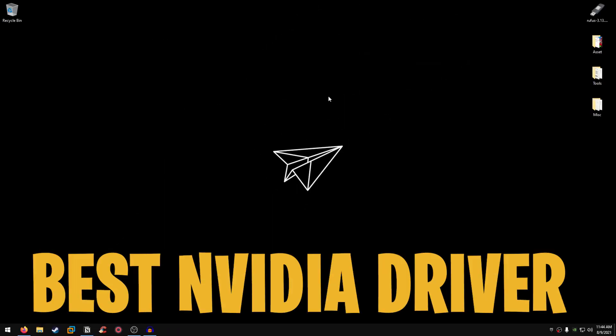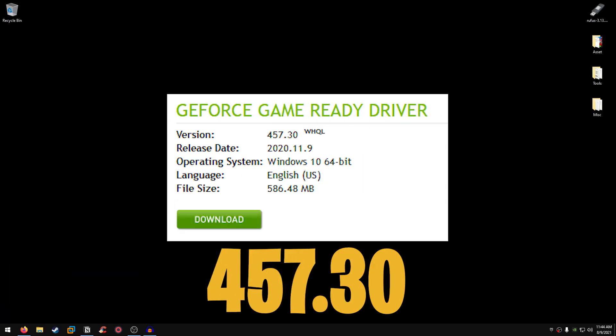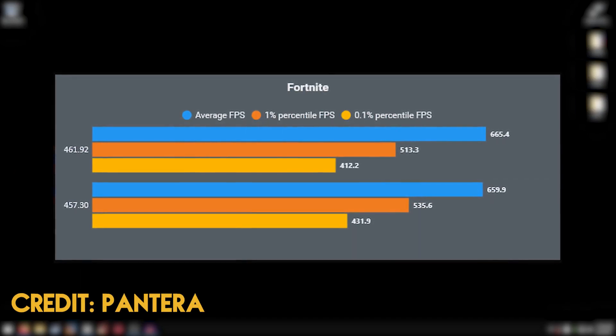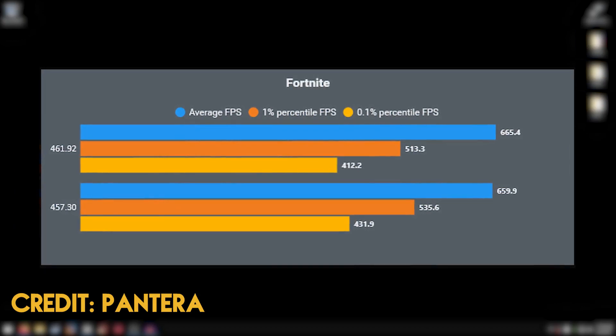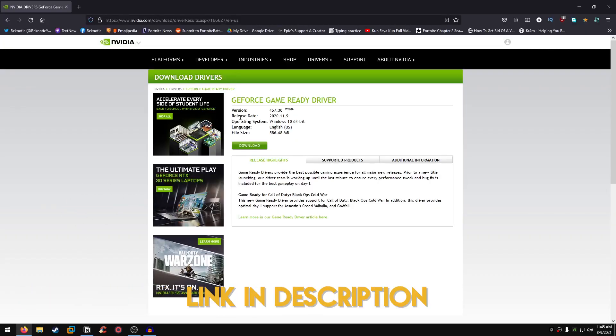Starting with the best Nvidia driver you can use right now to get the lowest input delay and max FPS in Fortnite Chapter 2 Season 7 — that driver is 457.30. I have been recommending this driver for quite a long time, and I also have benchmarks on screen which show that 457.30 gives better frame times and better overall average FPS compared to other latest Nvidia drivers. To download it, open your browser or click the link in the description.